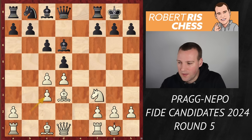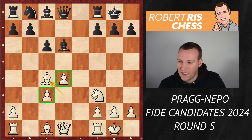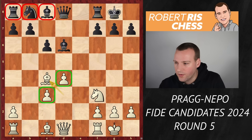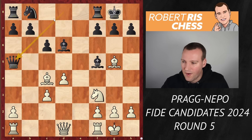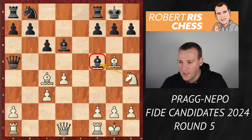After knight takes c3, b takes c3, and after d takes e4, bishop takes e4. Looks like black is very solid here. White is having these hanging pawns in the center, but white also has quite nice piece development, while black's pieces on the queen side are still not doing that much. After bishop f5, Pragg plays bishop g5 attacking the queen. The queen goes to a5 to hit the pawn on c3, but the main continuation is knight to h4, putting pressure against the bishop on f5. So far, so good — everything is well-known opening theory.